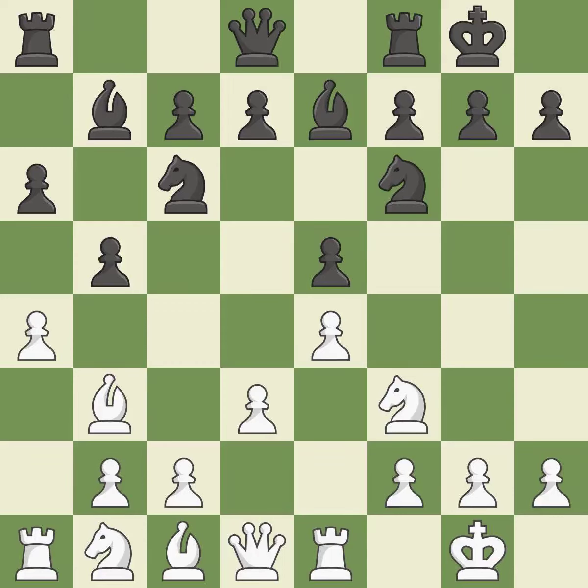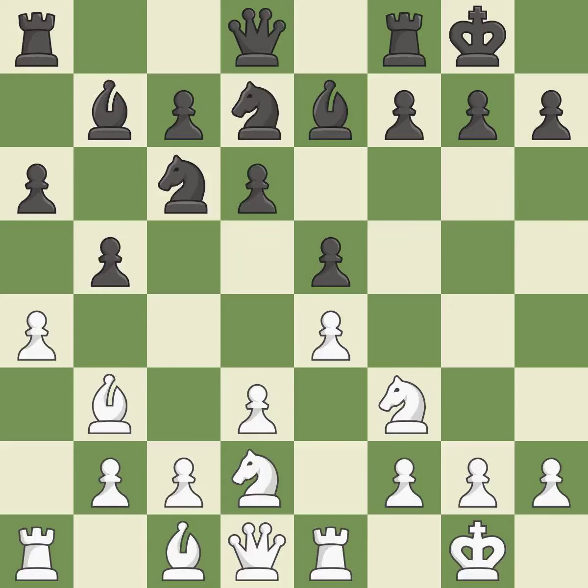The fianchetto move Bb7 places the bishop on the long diagonal. d3 supports the e4 pawn and allows the dark-squared bishop to develop. d6 supports the e5 pawn and controls the c5 square. This develops a knight from its starting square, activating it — the final book move. There were worse maneuvers, but there were also much better ones.